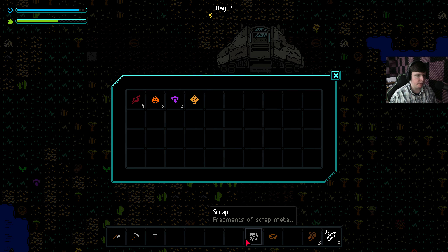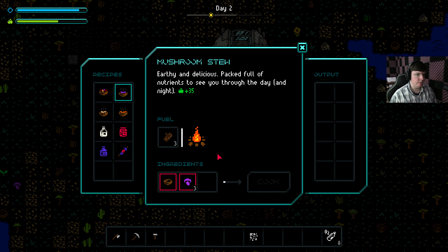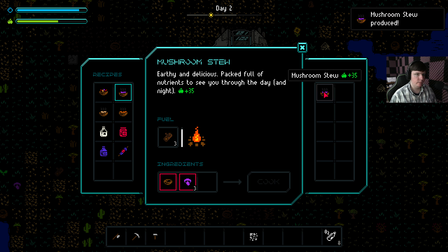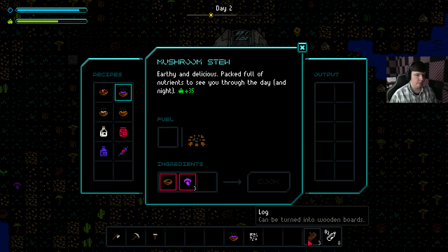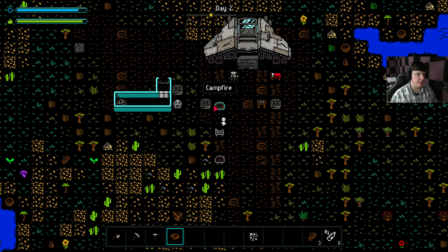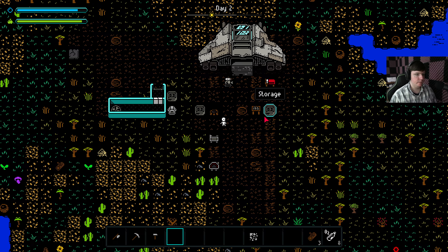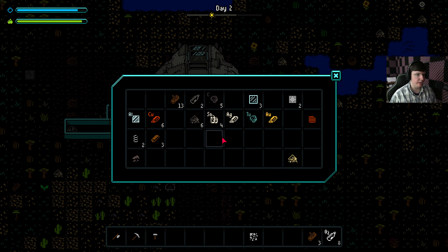We have enough mushrooms for the mushroom stew — let's make that real quick. There it is, 35 hunger. Alright, we get the bowl back now, awesome. Like I said, you still have to replace those bowls. All right, great stuff. Let's sort some things out here a little bit.